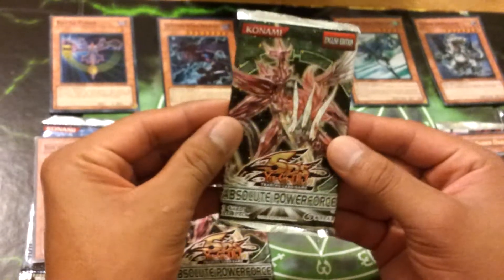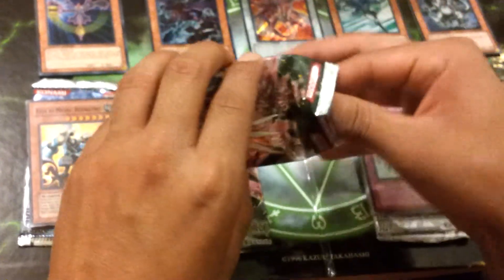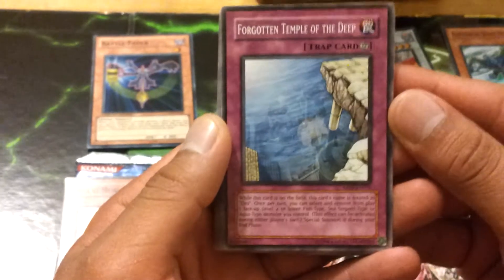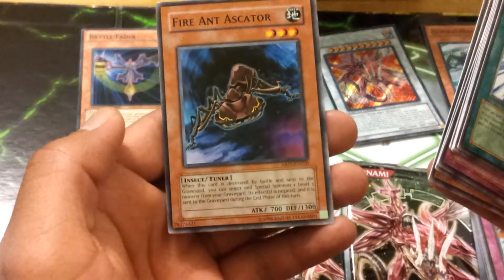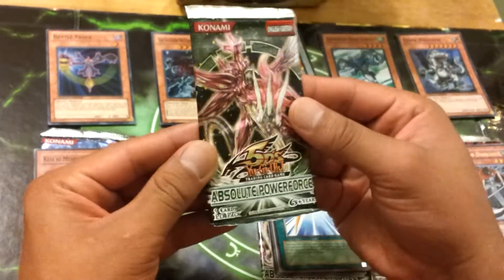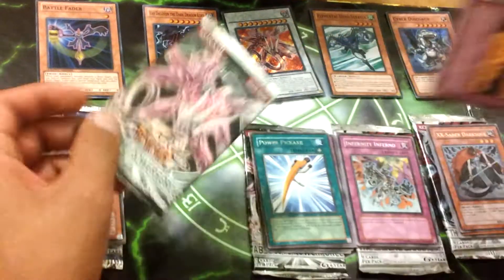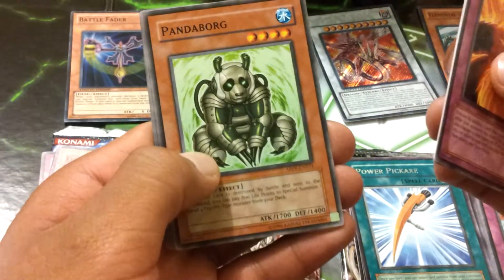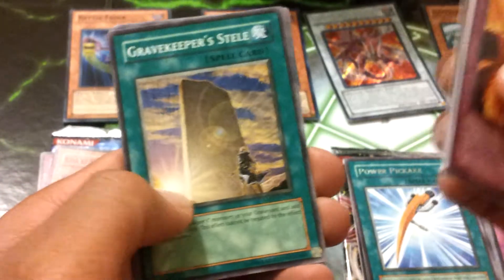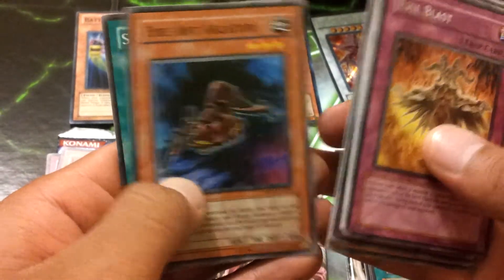Next the Absolute Power Force packs. We have a Forgotten Temple of the Deep, Black Potan, Gunzari, Temple of the Sun, and a Power Pickaxe — Rare. Alien Brain, Change in Destiny, Rose Fairy, and a Fire Ant Ascator. Final pack of this tin — Absolute Power Force. We have a Meteor Flare, a Reptilian Naga, a Panda Board, a Grave Keeper Steel, and an Evil Blast — Rare. Changing Destiny, Rose Fairy, Fire Ant Ascator, and a Spider's Lair.